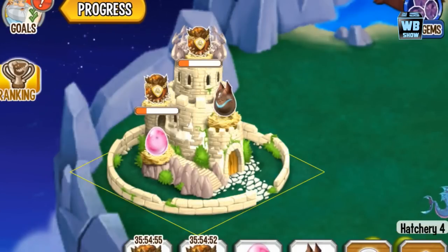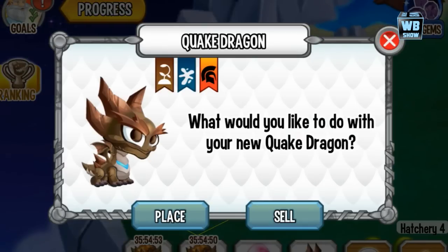We're here with the Quake Dragon Zag for Dragon City. As you can see, it's a three element dragon — element of care, element of sea, and element of war.